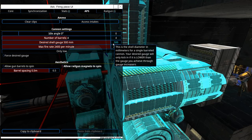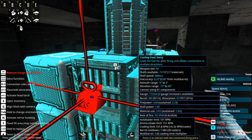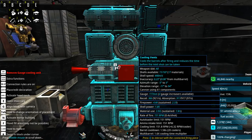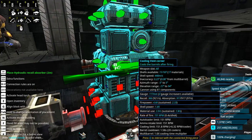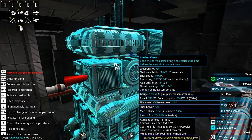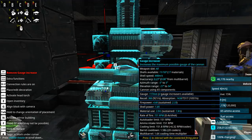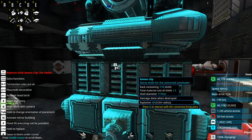Now we need to absorb 921 in recoil. Where am I going to put my recoil absorbers? I can put some here since it's not a 360-spinning turret anyway. I think they don't work over there but they do work over here, and here, and here. Now we have more absorption than we have recoil - very good.